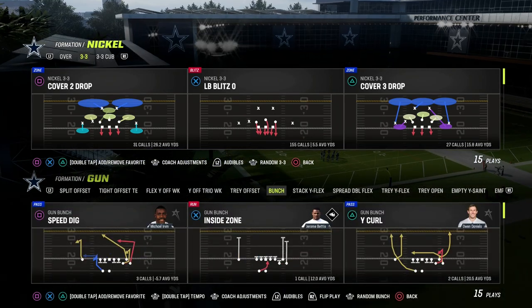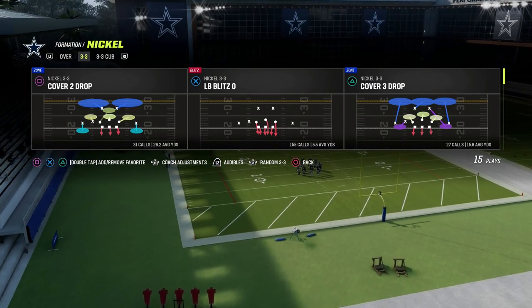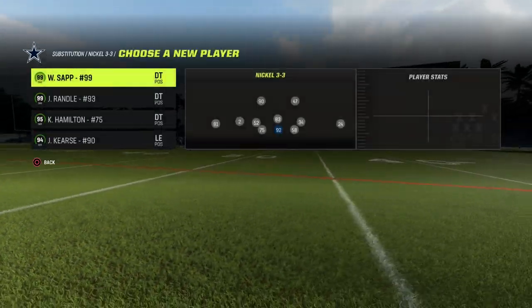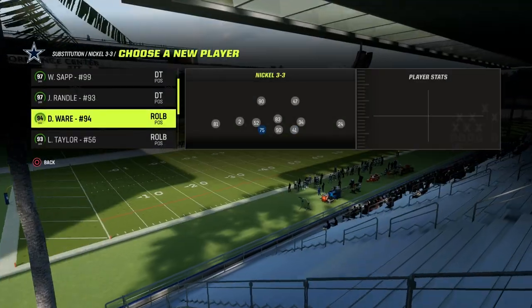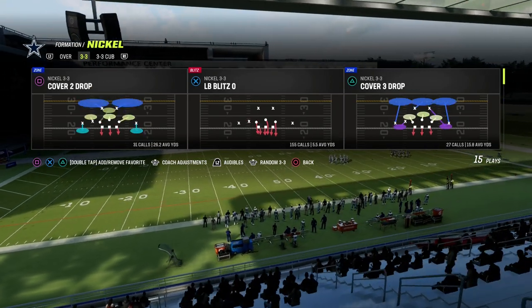Guys, this is insane. This is what people are doing right now to make the Loop Blitz better. They're putting basically a fast defensive tackle on the field that they can user. So in our example here, I've got Javon Curse — you can put whoever you want there. But basically, you just want somebody fast.